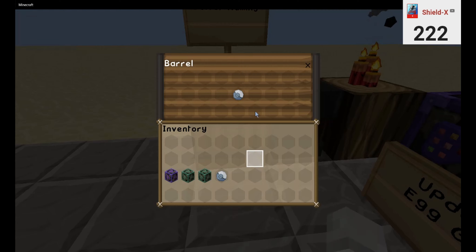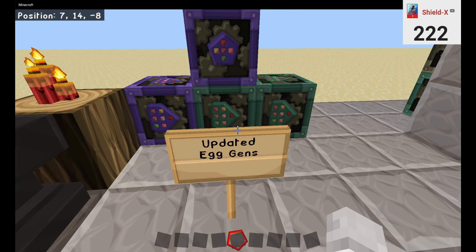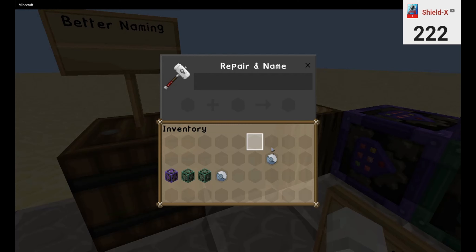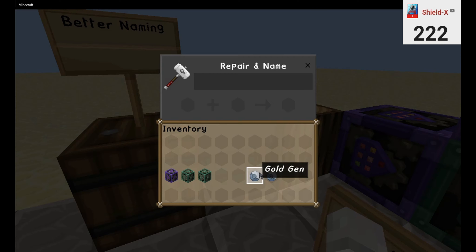First things first will be better naming with your spawn eggs as well as an updated egg gen system. This new system will cause much less lag as well as look very much more tight. The updated naming system just simply adds a section sign R, which makes it look like an actual item instead of it being italicized — like this: italicized, normal, italicized, normal.